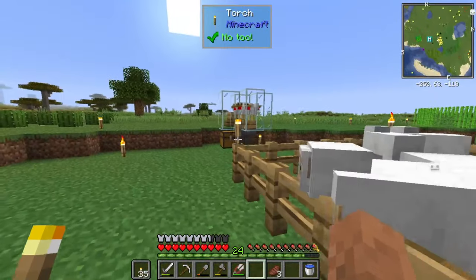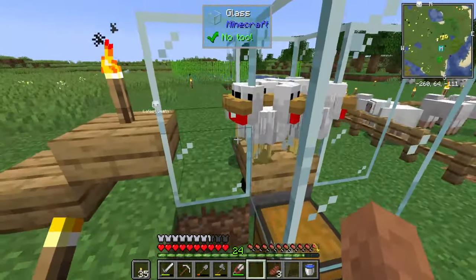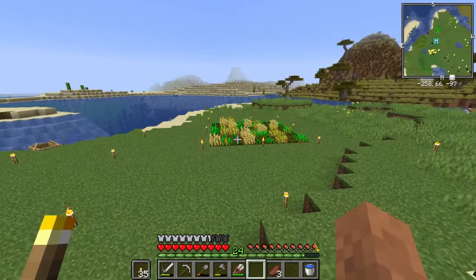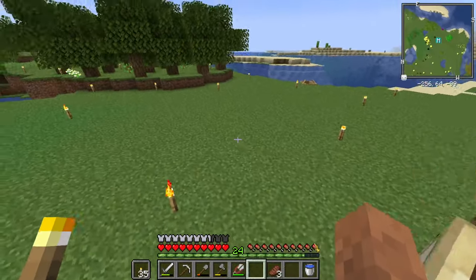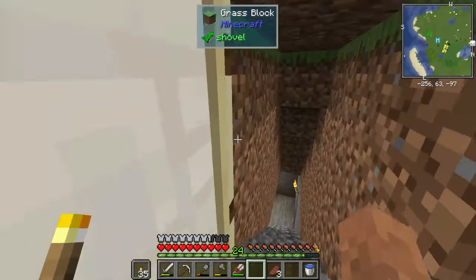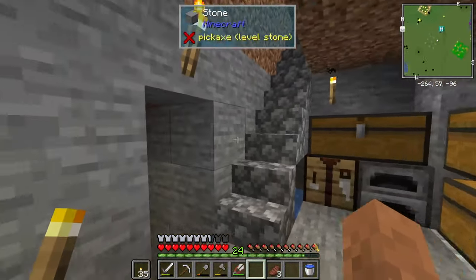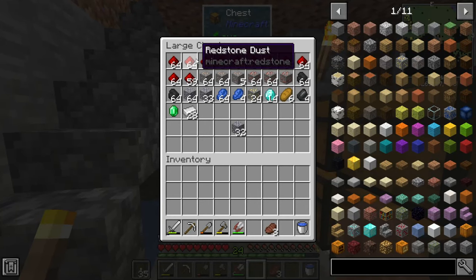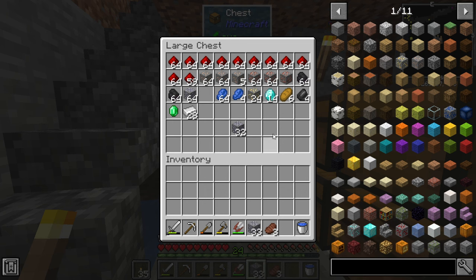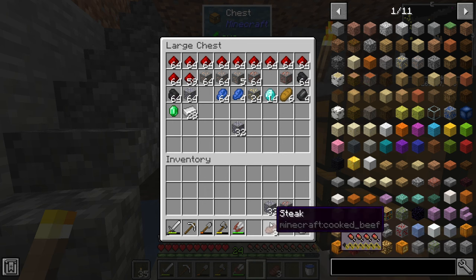I grabbed some sheep, some cows, some chickens, and set a little thing up so I can get a whole bunch of eggs and then later turn them into chickens, farm them, and eat them. We've got a couple little farms here for food, for some cactus and stuff. We're going to go inside this little tiny mining hut — I've set myself up a little bit.